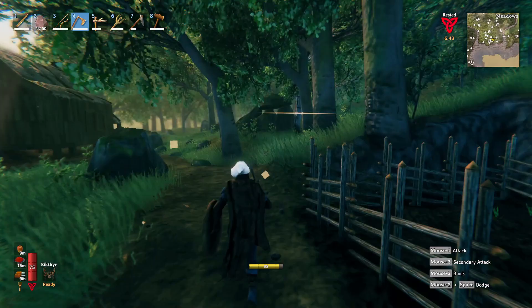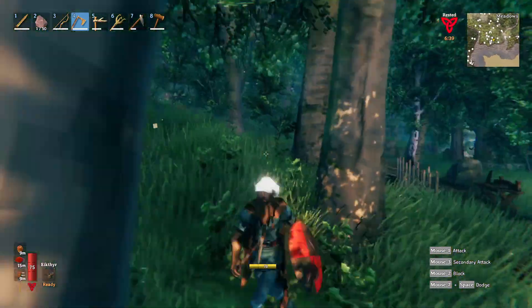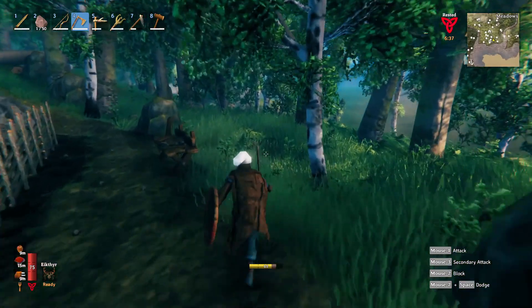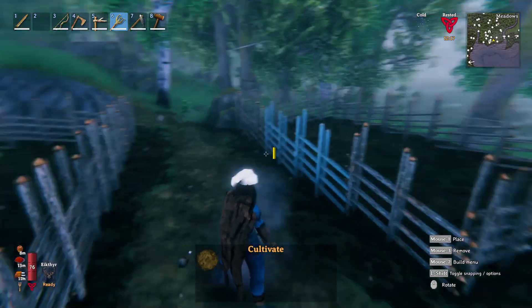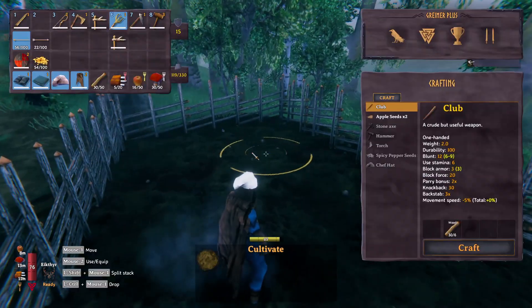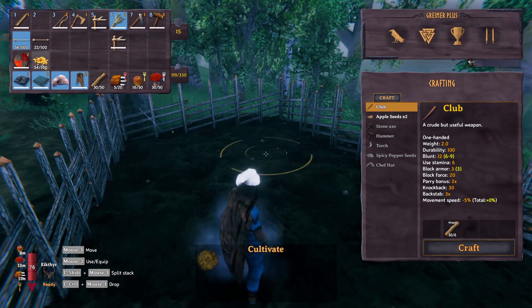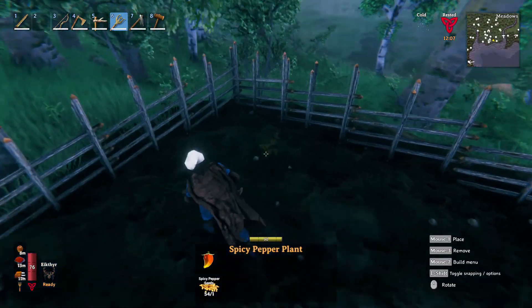I kind of want to make an orchard. I guess I could make that up the hill a little bit closer to the blacksmith so anybody could use it. Let's just stick to farming — I'm going to create another plot right here. We got one built, we got ourselves an extra farm. So we got our carrots growing there, and the only other thing I can grow at the moment, other than the apple trees, are these spicy pepper seeds.